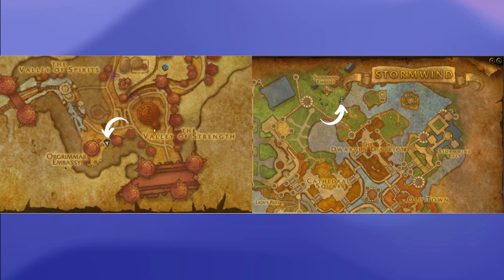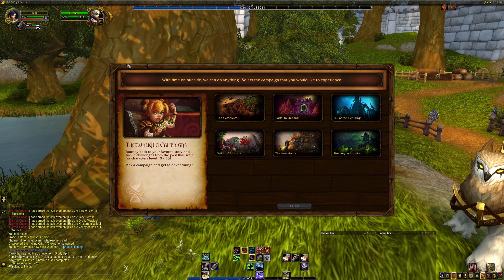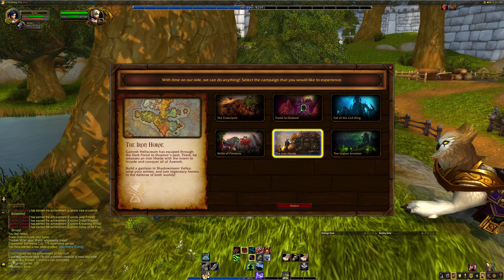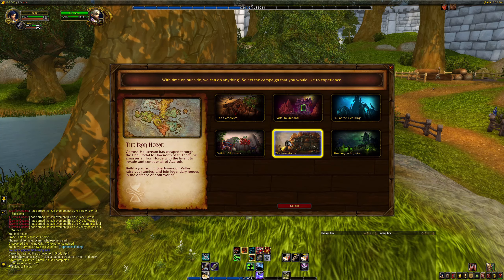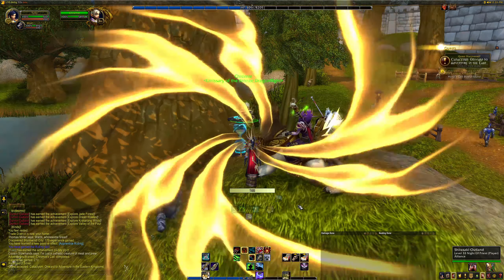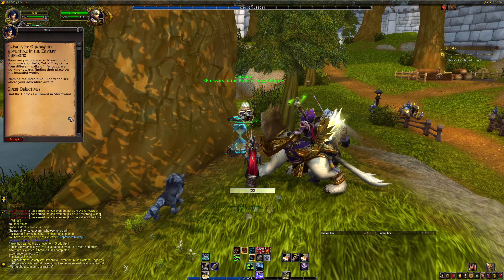Chromie can be found by the Emissary buildings in Stormwind and Orgrimmar. Now this part is fairly divisive, as many people would recommend levelling through Warlords of Draenor due to the high amount of bonus objectives and treasures available. However, at level 10 you are still incredibly slow — although you can learn to ride a mount, you won't have access to 100% ground mount speed until level 20, and you won't unlock flying until level 30. Because of this, I would recommend selecting Cataclysm for the time being, as this gives you access to all the old low-level zones like Elwyn Forest, Westfall, Teldrassil, and Durotar, which were designed with low-level players in mind, meaning quest hubs aren't too far apart and you don't have huge amounts of travel time between objectives.